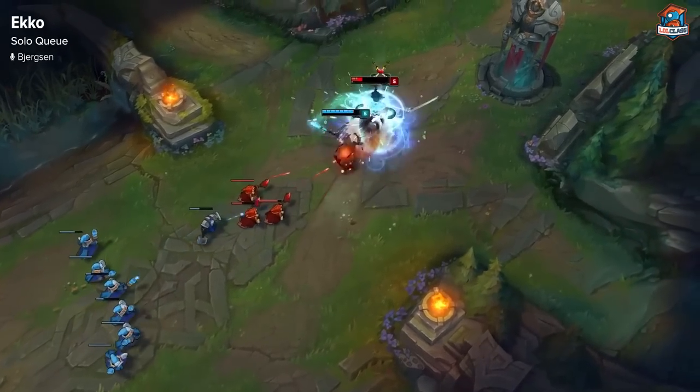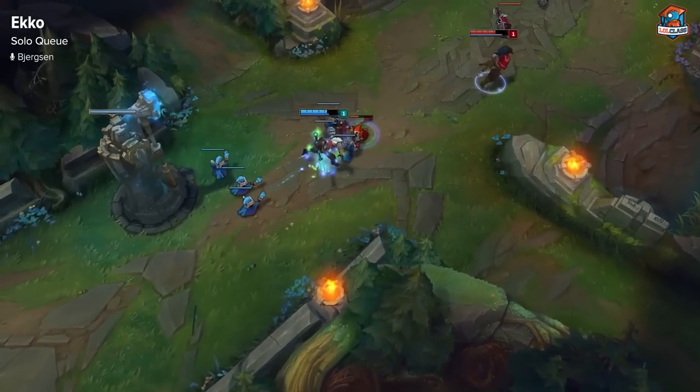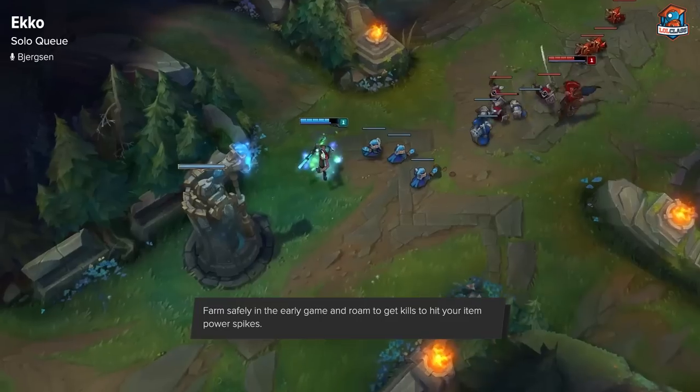So if you have a lot of knowledge about your champion, he's the kind of champion that can roam a lot and snowball really hard. Basically you want to play safe in the early game and play him throughout the game a lot like a Fizz.